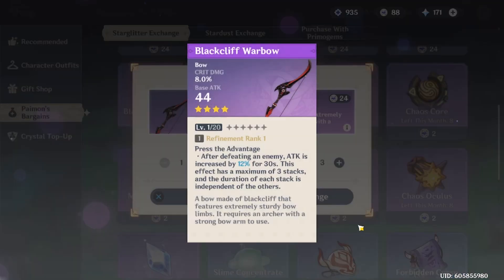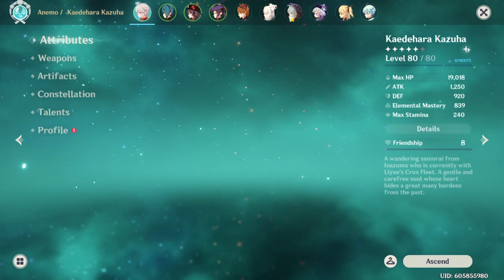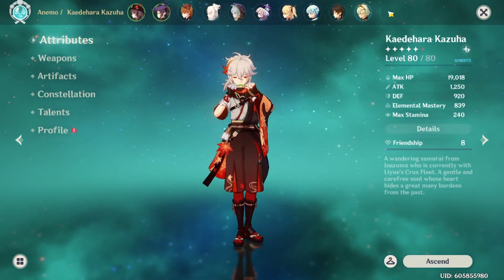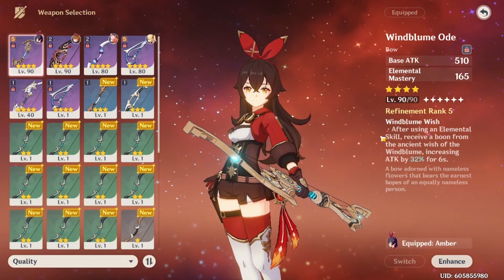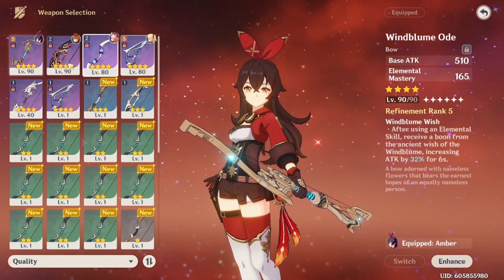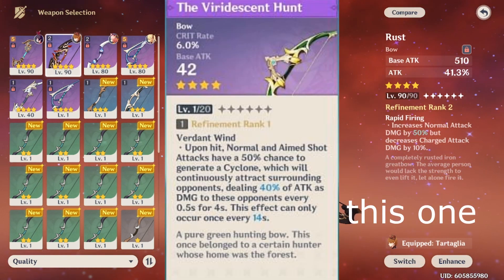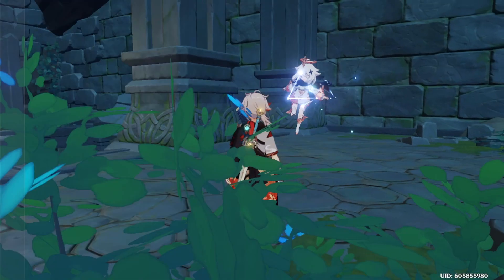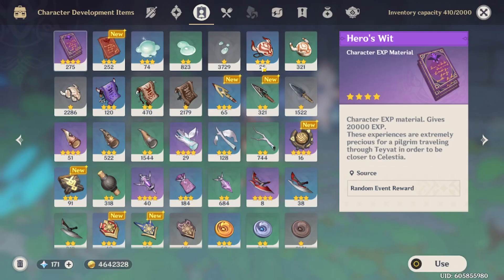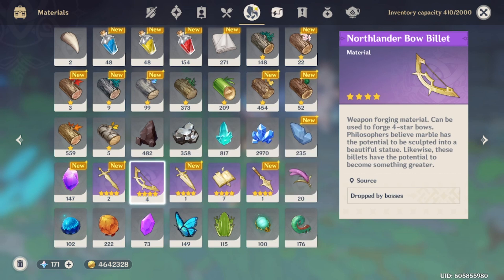Based on her kit — her elemental skill is basically Hu Tao's but without the HP loss — you might be able to use this bow too, though it only lasts about 10 seconds. I could also use Rust, but I only have one and it's on my other character. I could use the battle pass bow, but I'm planning on the craftable bow since I have four bow prototypes, so I can craft as many as I need. I don't think I need to R5 it — R1 seems pretty good already.